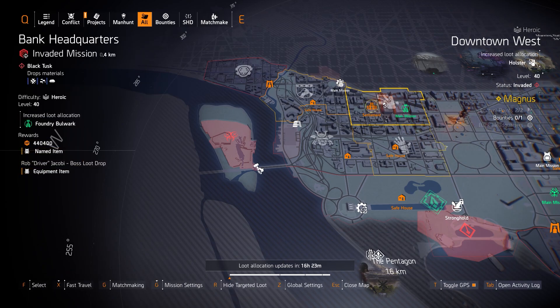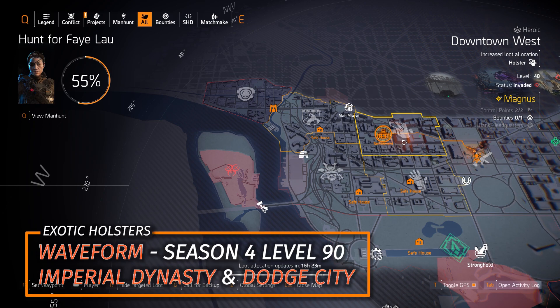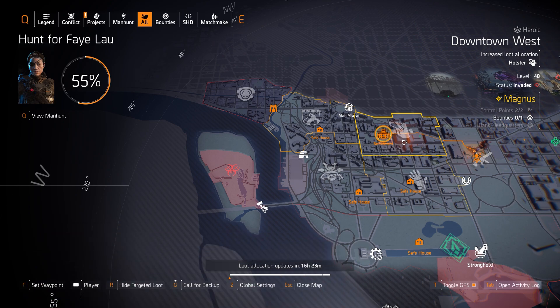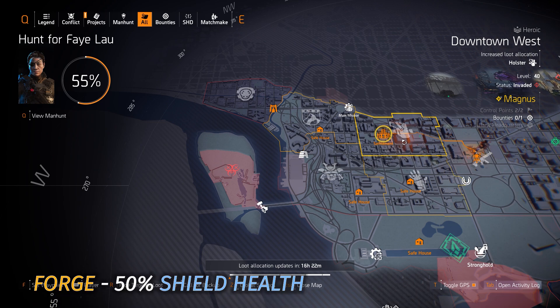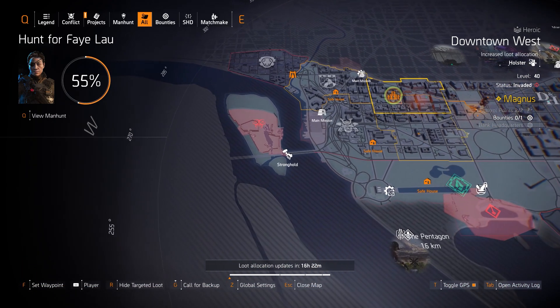We got holsters at Downtown West today with 3 exotics. The Waveform is obtained at Season 4 level 90 and gives 33% skill damage alternating between left and right skills every 10-15 seconds. The Dodge City Holster is great for pistol or headshot damage builds. The Imperial Dynasty Holster I always use on my Eclipse Protocol build. You can also farm the Forge Holster, which gives 50% shield health — equivalent to an extra skill tier of shield health.